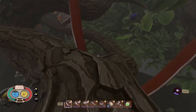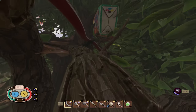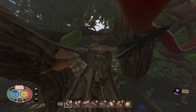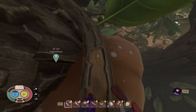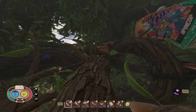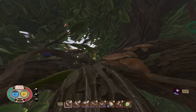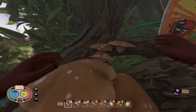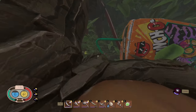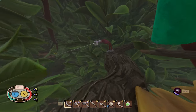It has a fork right away and we're going to take the right path, follow this branch underneath this wire, over these mushrooms to this branch here. Turn right towards those mushrooms and go up towards the punch-o box. Just past the punch-o box straw we have our first zip line.